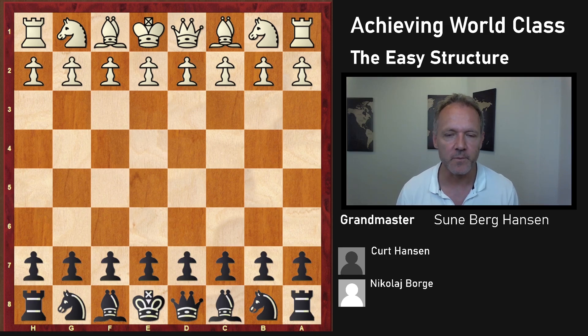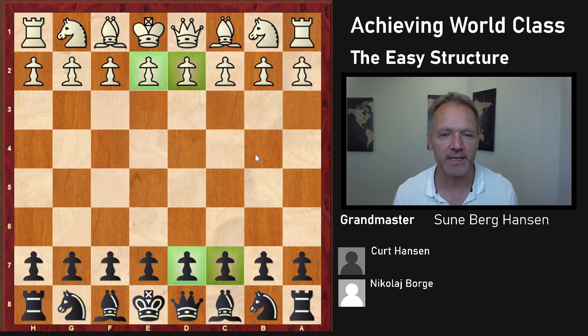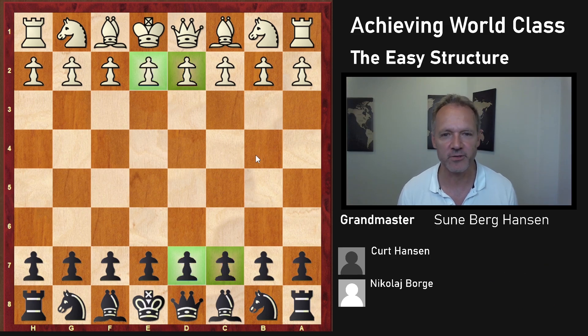As you remember, the IQP structure is the one where usually Black is missing these two pawns and White is missing these two pawns. We've seen how White can win, how Black can win, that endings probably favor Black a little bit, the different plans, and that White often has to play very energetically. What we have not looked at much is which pieces to exchange, which to keep, and where to castle.